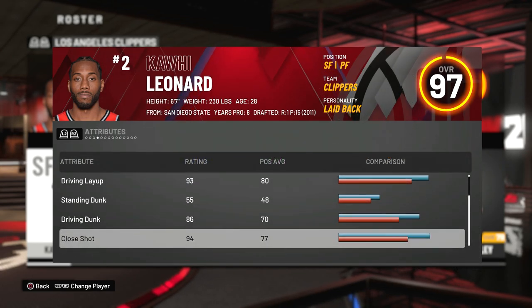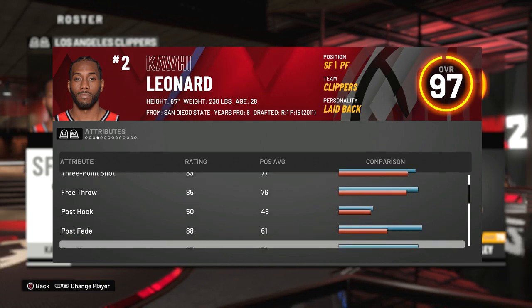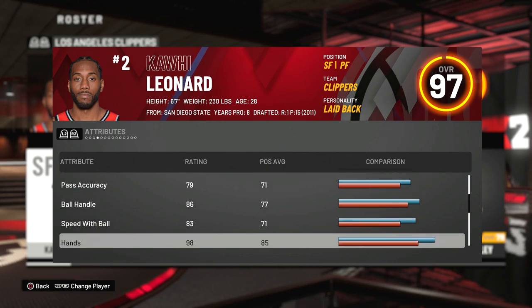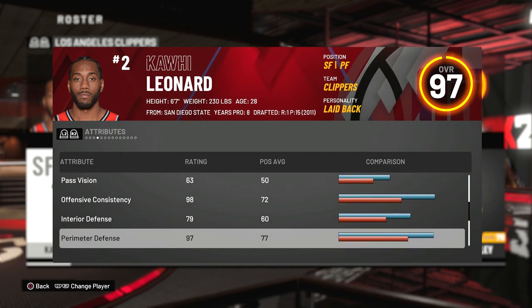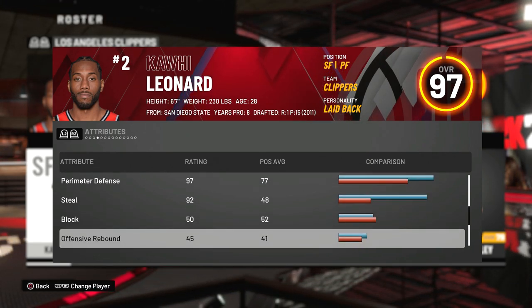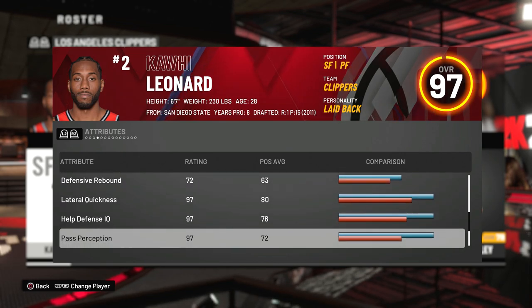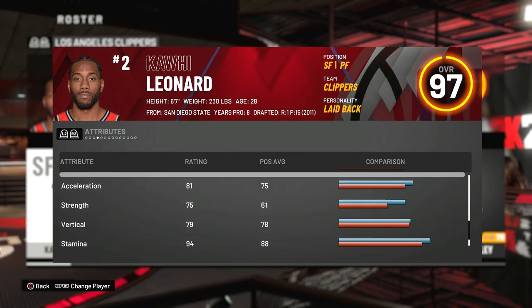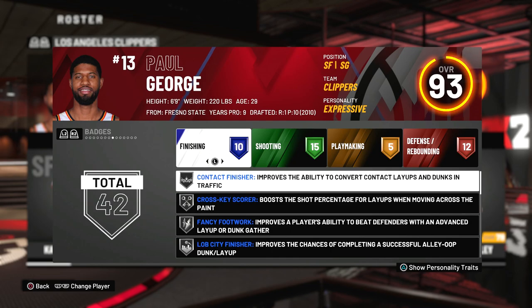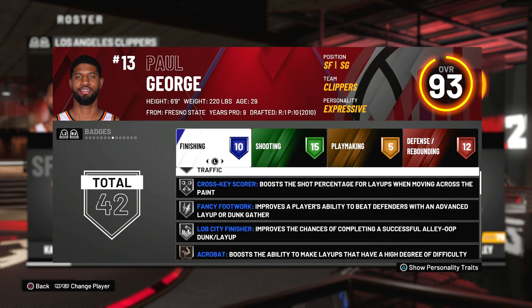For defense they got some badges in common — intimidator, clamps, pick dodger, and pickpocket. For Kawhi Leonard, one thing I noticed was his ball handling at 86, his speed with ball and acceleration in the mid-80s, and his strength at 75, so that really helps him bully smaller guards. 85 speed, 81 acceleration, 75 strength. When it comes to the physical profile, I'm gonna make it very similar. He also has 79 vertical, so these are the physical profiles I'm gonna try to imitate.